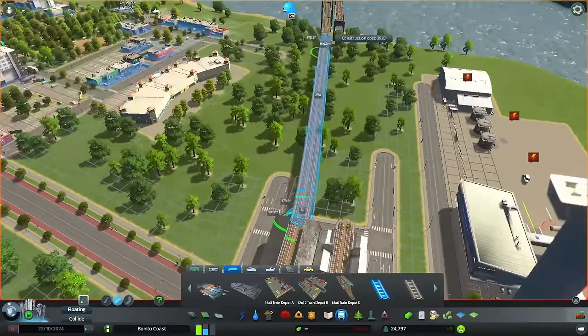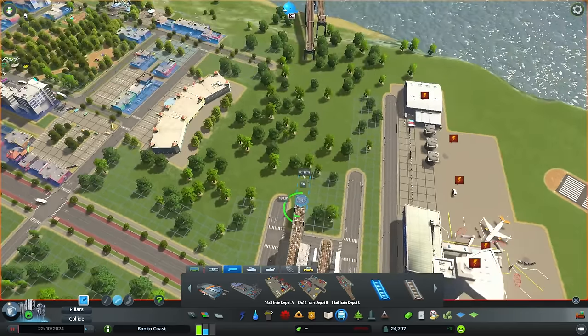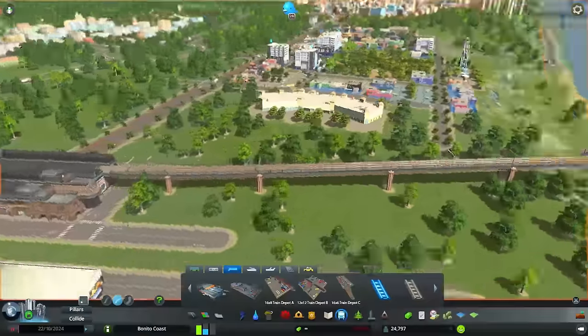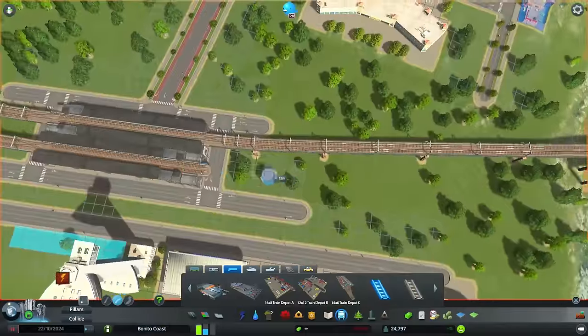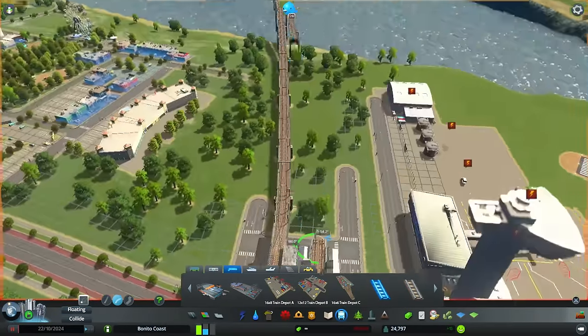Let's connect it on the other side using the same technique - some parts of the bridge floating, and the other parts with pillars. That is that, looking really good.